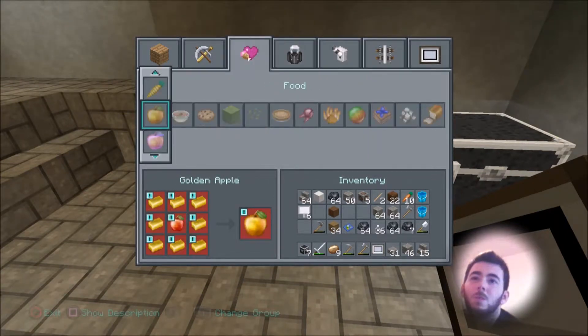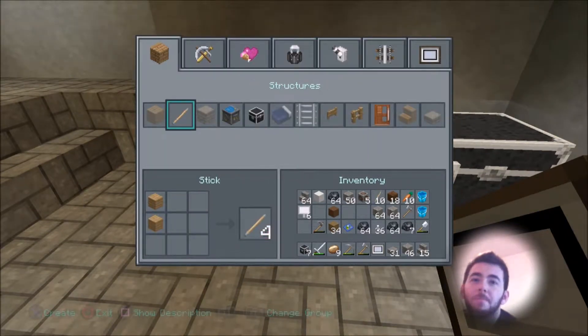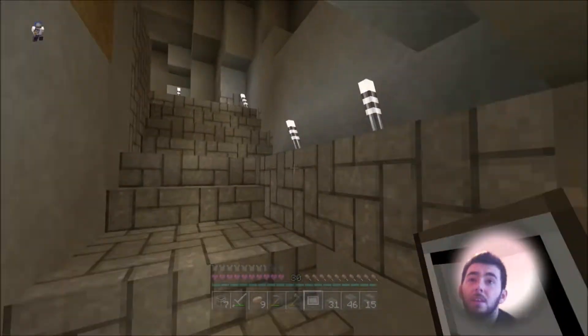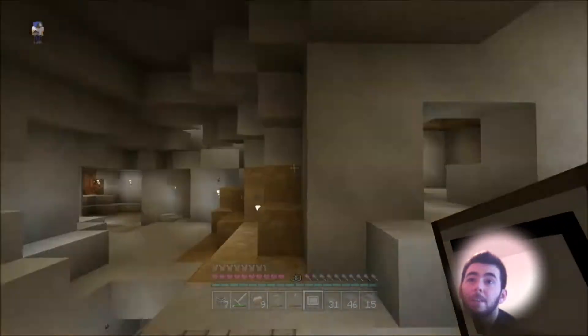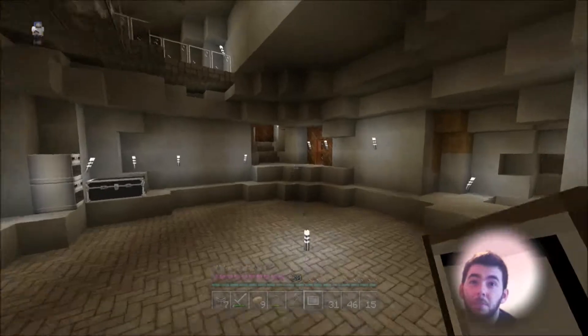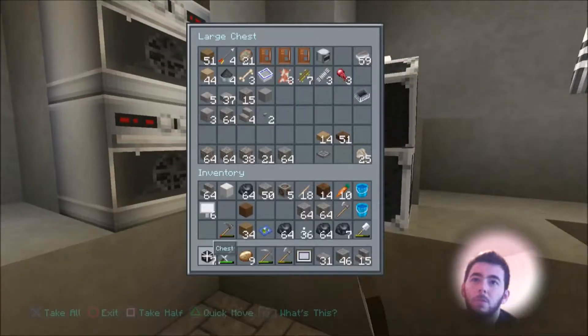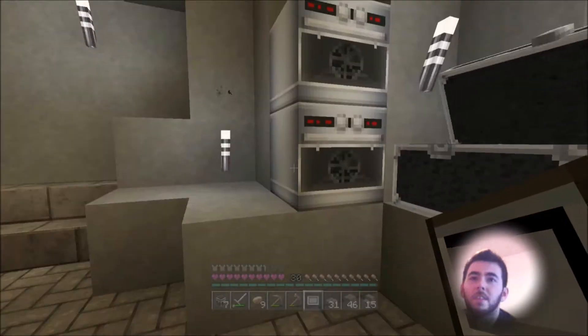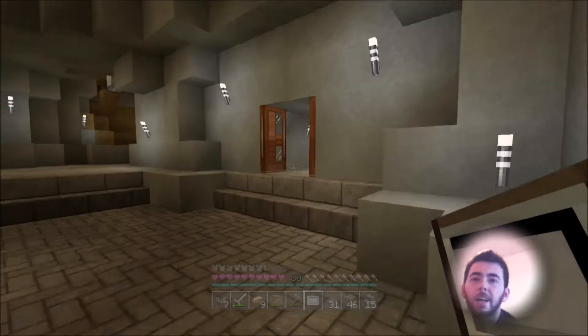Oh Connor, what have I done? I've forsaken myself here. I need to get my leather. I only have three leather, so we can only put three things in the item frames right now. I really need those cows — they do not understand, they're not listening. More of that — get smelted please.